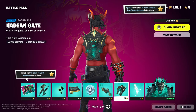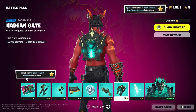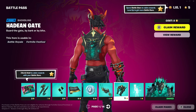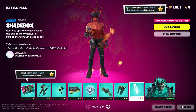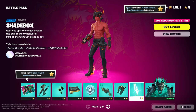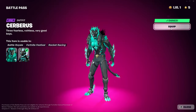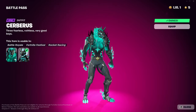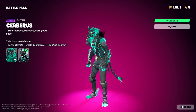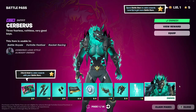Next up, we got the Back Bling for Cerberus. Pretty cool. I wonder if every single time you get a kill, it will open up — but that's something someone's going to have to test out. I might test it out myself. We got the Shade Box — it's like a mini Pandora's box. And then we got Cerberus himself with the three heads. I was wondering if he was going to have three heads or not, but it looks like they managed to pull it off.